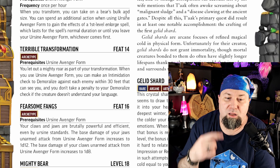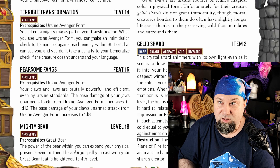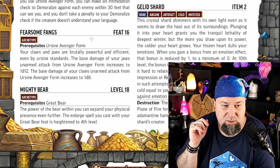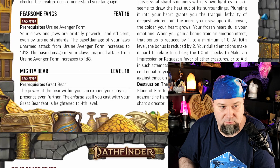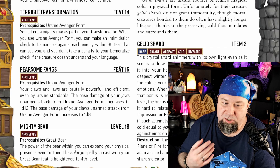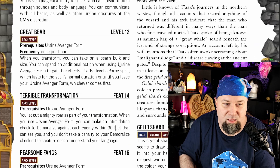Level 14: when you take on your Ursine Avenger form, you can make a demoralize check against each enemy within 30 feet — they don't have to understand your language, you're just roaring at everything. Useful for a group demoralize giving the frightened condition, though it fades and they become immune. For a 14th-level feat? Eh. There are other more powerful, more effective, and more fun 14th-level feats.